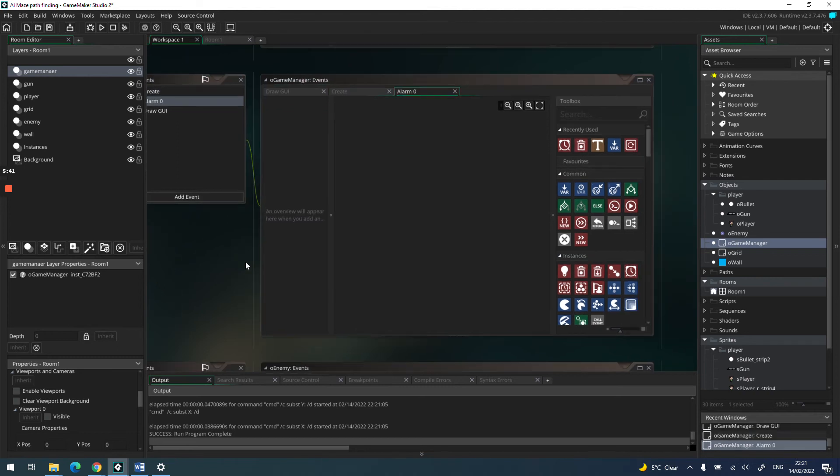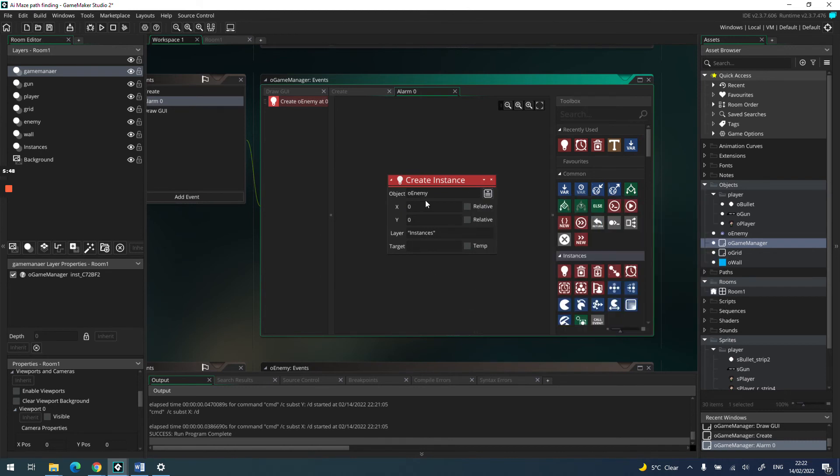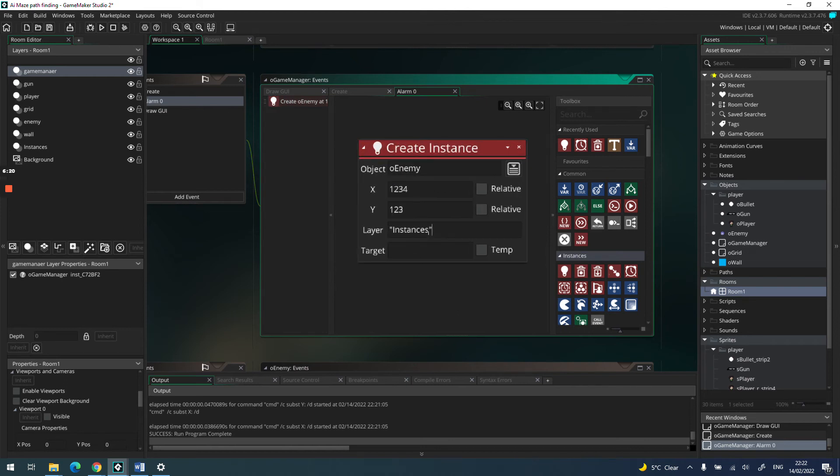In alarm 0 we'll create an instance of the enemy. We need to specify where — I'll go back to my room, hover over the spawn area and note the coordinates, roughly 123 by 123. I want it on the enemy layer, not the instances layer, so I'll pass in the layer name 'enemy'.